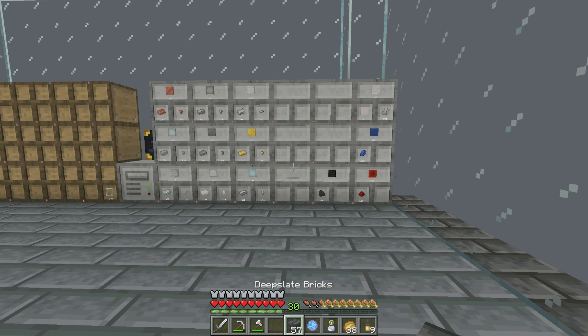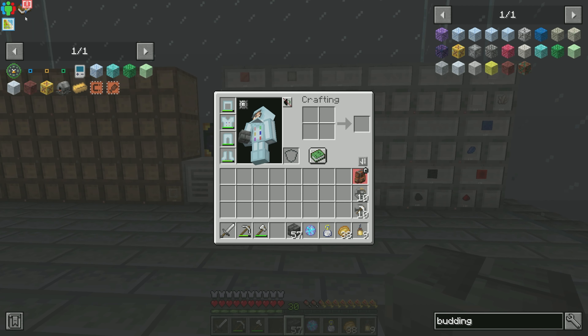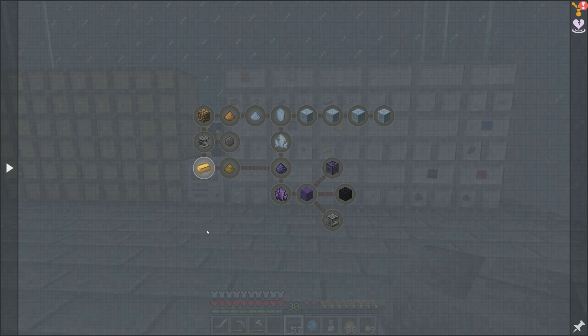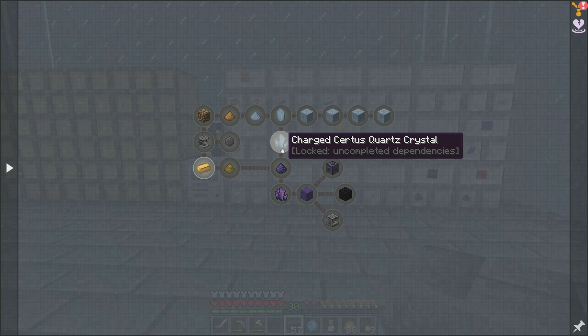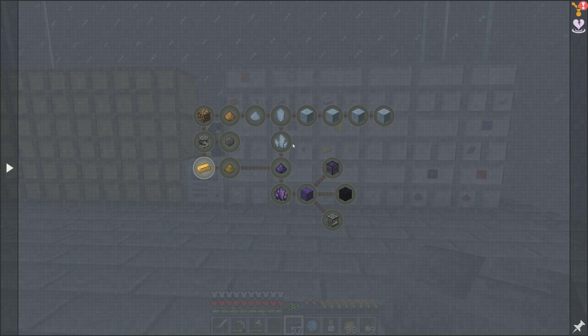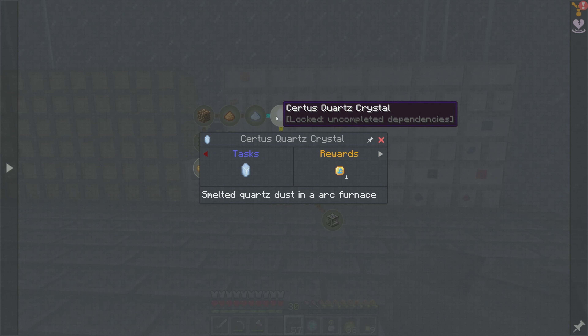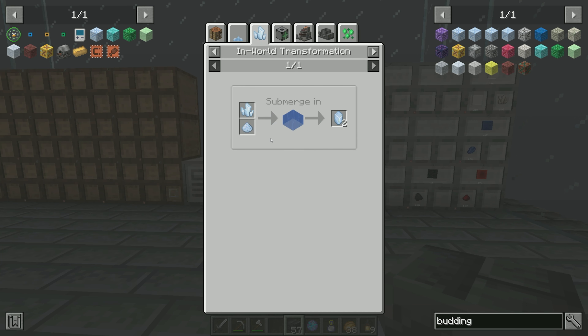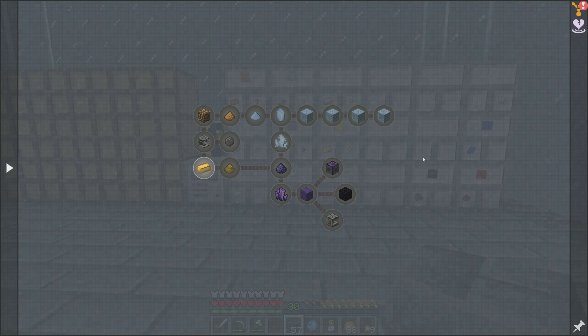Today what I would like to work on is continuing on with our quest chain and getting ourselves into Electrum. I know that up here we're going to be starting to get into Certus Quartz for AE2. In order to get this Certus Quartz, a fully grown bud will drop crystals — those are the clusters. There's an in-world transformation that will make Certus Quartz crystals, however I have to submerge it in water and we don't have the ability to place water down.